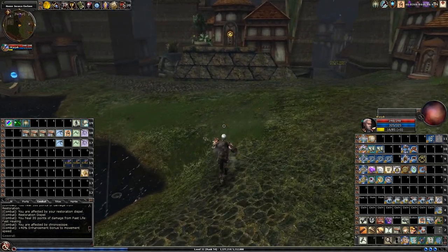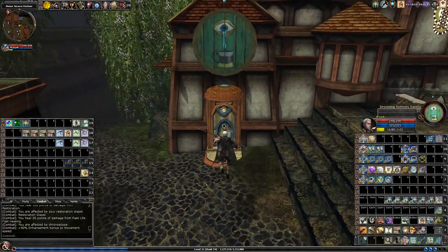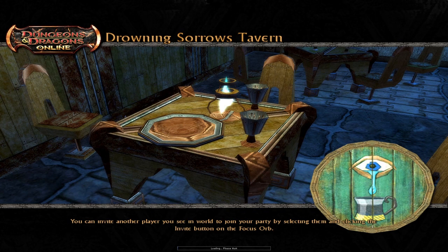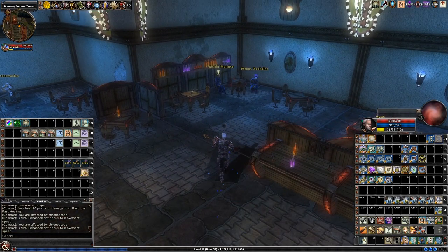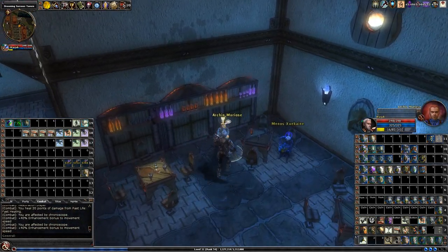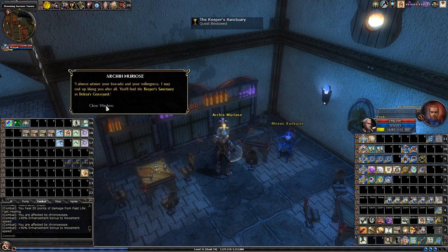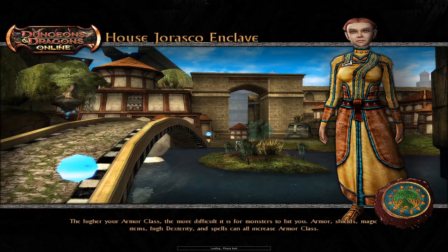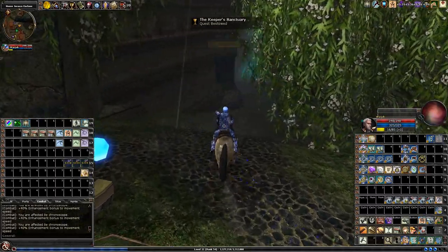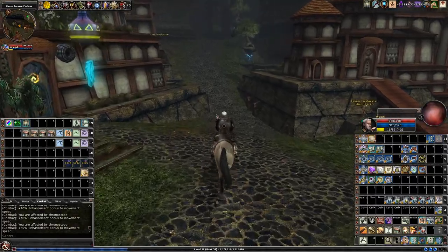Hi everyone, Wardrake here. First you must go to House Juresco and step into the Drowning Sorrows Tavern. Over here you can pick up the quest. You must first have completed the Haunted Library quest to be flagged. The quest itself is located inside of the Delira's Tomb questing area.